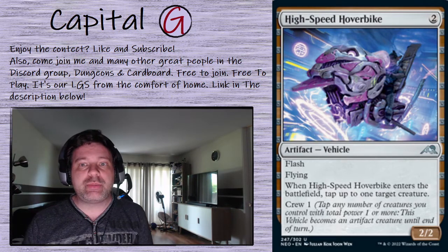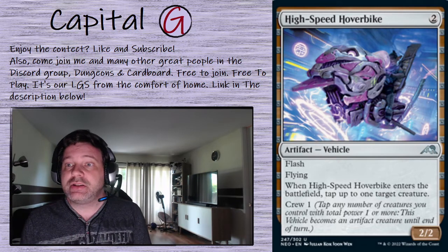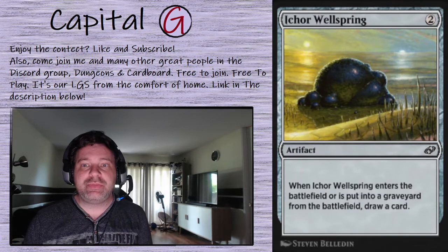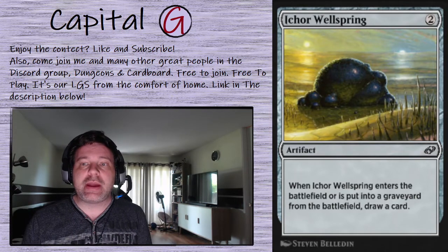The High-Speed Hoverbike: when it enters the battlefield, tap up to one target creature. It's got flash, which is pretty nifty, and a cheap crew cost — again to help out our commander. Ichor Wellspring: when this enters the battlefield or is put into the graveyard, draw a card. We're really going to blink this with our commander and draw a bunch of cards for a very small investment.